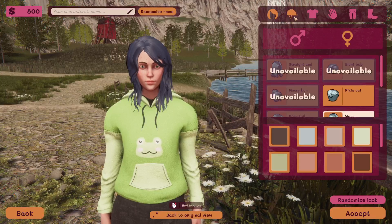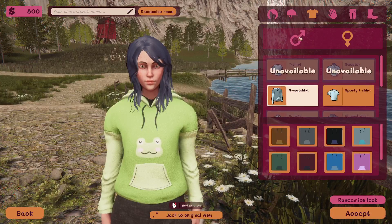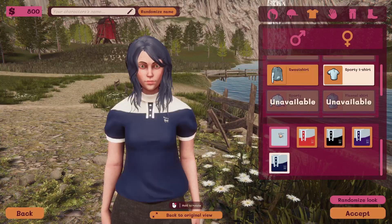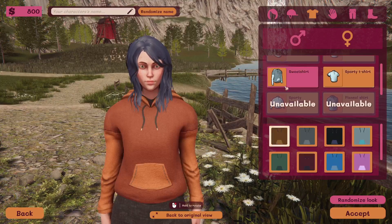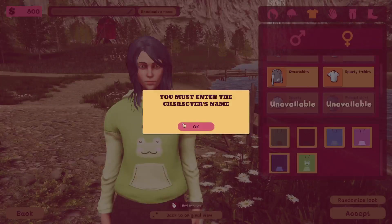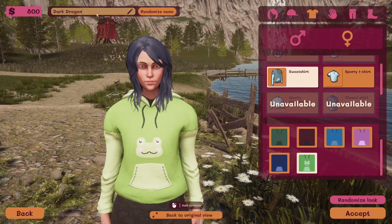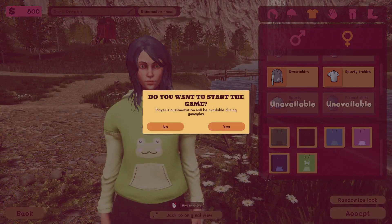Can we not change the eye color? Okay, well that's fine. Everything else is there but the eye color. Oh, we can do a sporty tee, but then you lose out on the frog. I'd rather have the frog. Let's go. It cleared out my name - okay, there we go. Let's go. It says player customization will be available during gameplay as well. Alright, cool. Let's see how this goes.